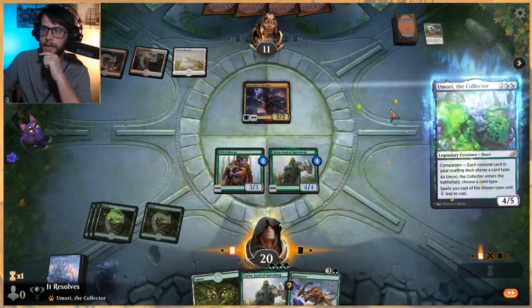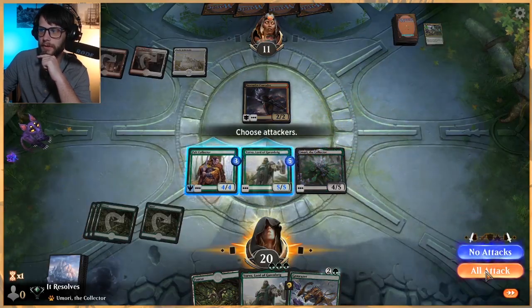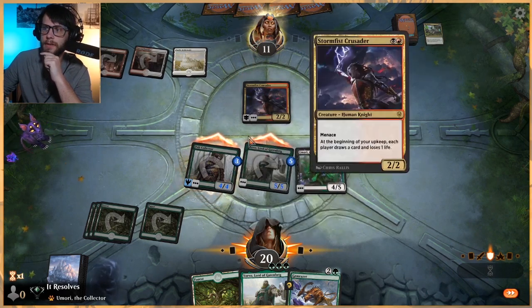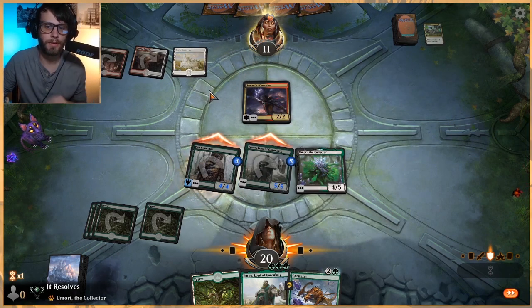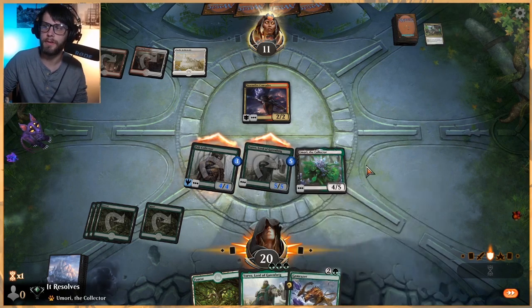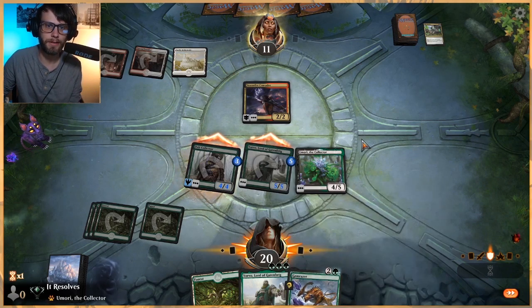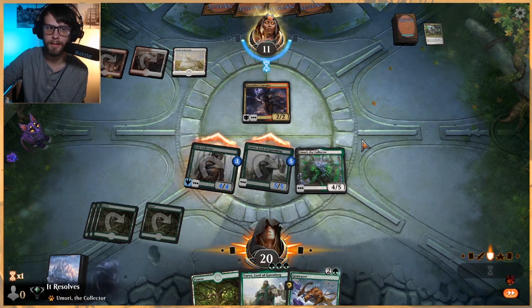Let's get Umori down — we'll choose creature of course. Counters on everything and we'll swing in. My assumption is they need to block here. This has trample so it's going to get through some damage anyway. Gem Razor is really really good in standard right now because a lot of decks are running Embercleave and things like that in best of one especially, so it's good to be able to knock those off the board.